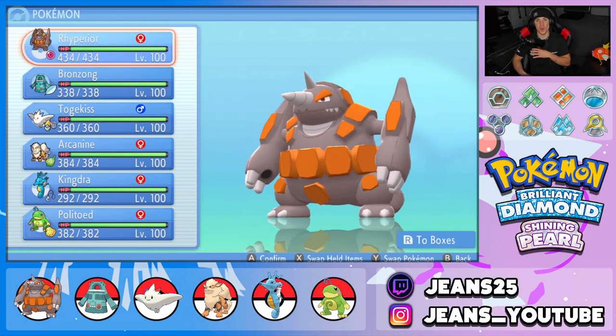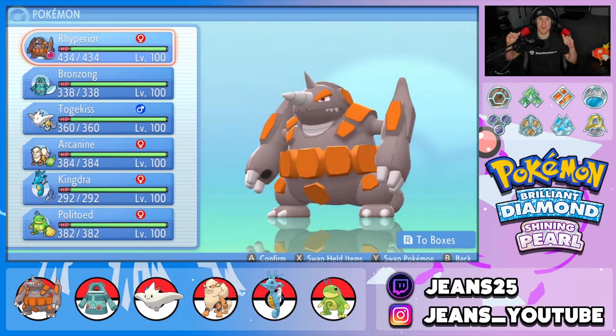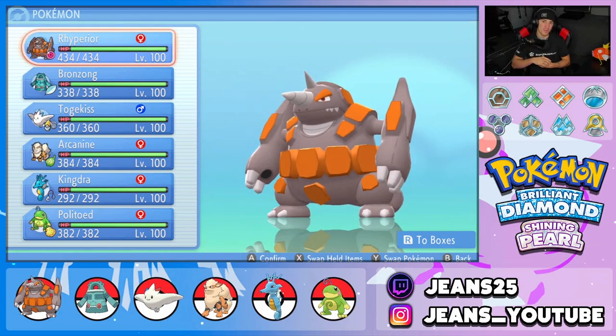What's going on YouTube, Jeans here. Hope you guys are having an amazing day. Today we are back yet again bringing you guys some more competitive VGC double battles for Pokemon Brilliant Diamond and Pokemon Shining Pearl. In today's video we're gonna be showcasing an absolute banger of a team that features Life Orb Rhyperior and Trick Room Bronzong.